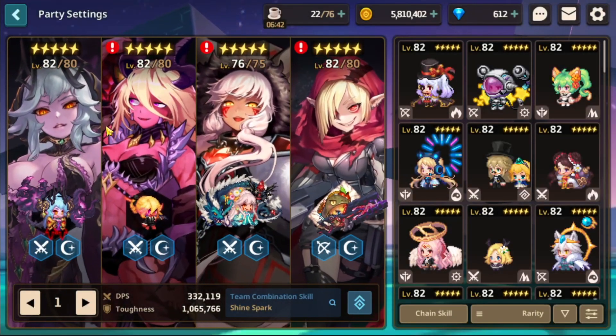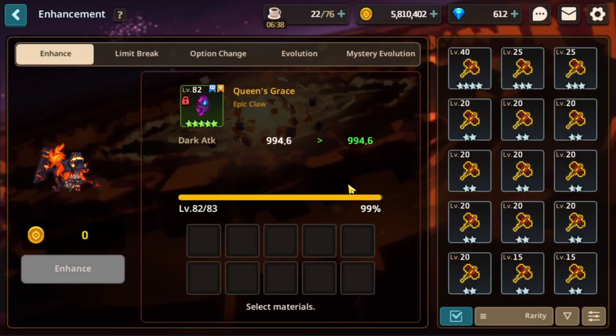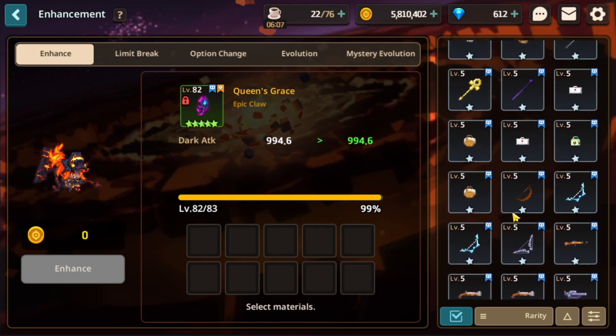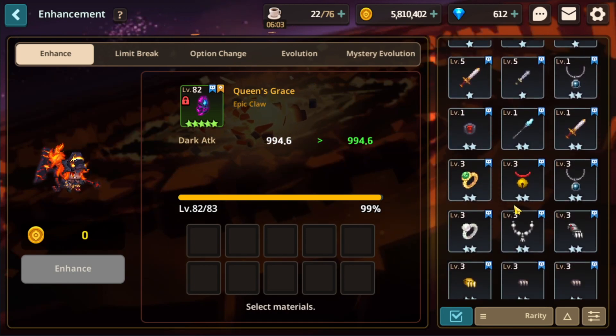If you've ever invested in a weapon you don't want to use anymore, here's what matters when upgrading weapons: the level is the only thing that matters. The stars don't matter at all. Especially for weapons, it's all about the level — don't look at the star level, it does not matter at all.